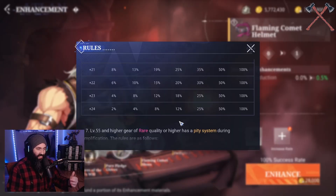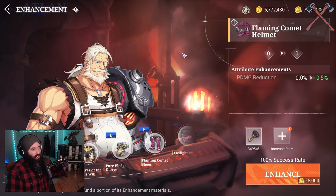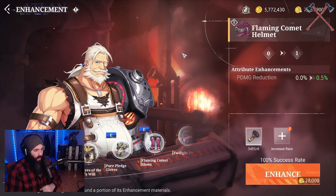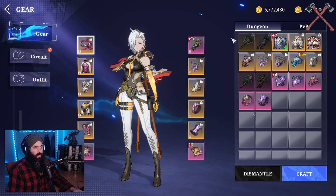You really just need to get to that plus 15 system. That's the important stuff regarding enhancing: 1 to 11 failures don't downgrade, 11 to 15 failures do downgrade, 15 to 25 they don't downgrade but you have to go through amplification and potentially a pity process of seven attempts in order to hit it. That's the really important stuff there regarding enhancing - now calibration.